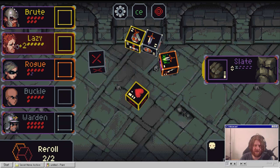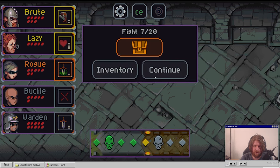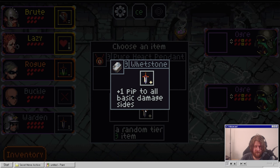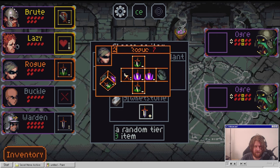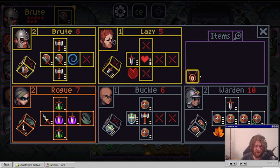Why would I let you escape? Full HP. Bam. Heart dependent - replaces the middle with heal three, cleanse. Reduces targets' negative effects by three. Really good. Lost one pip to all basic damage sides - basic damage? Heal and cleanse - I think we take this, and I think we put it here.